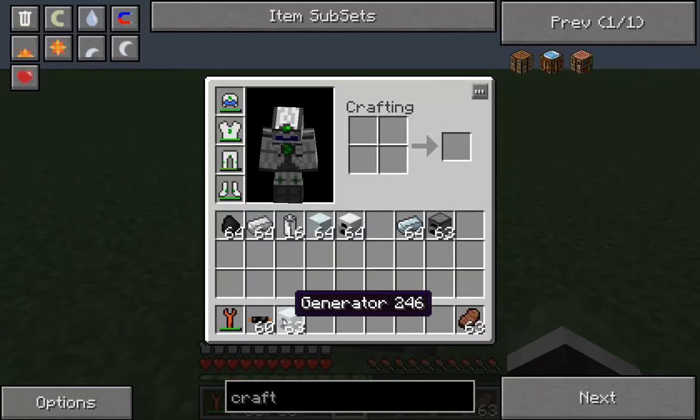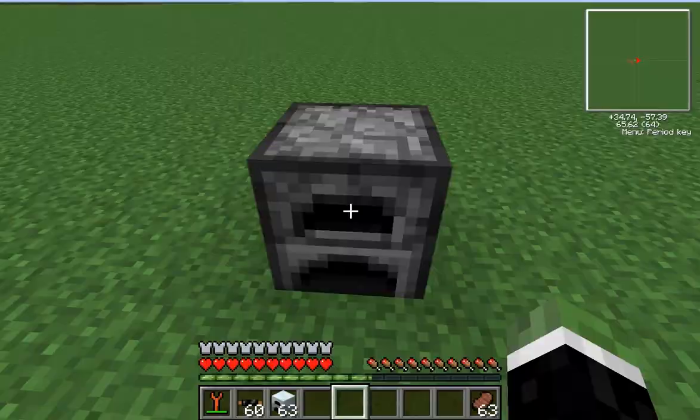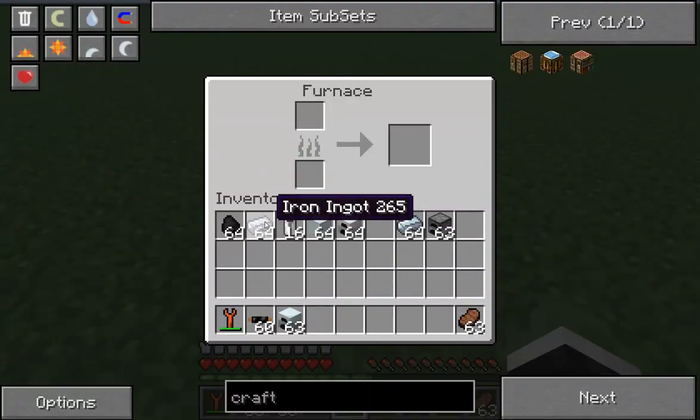Our goal for today is to create a generator. To do that, we need to start with some iron.